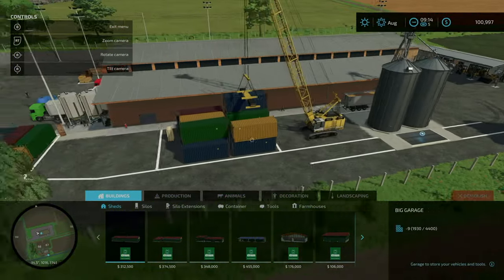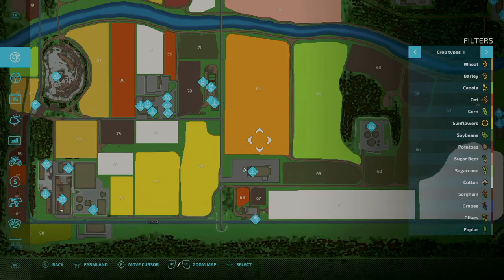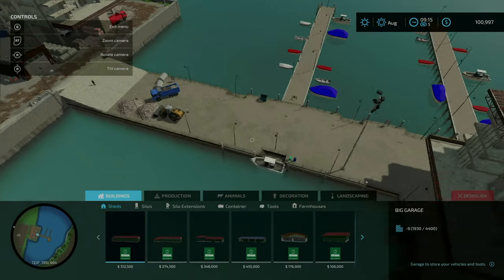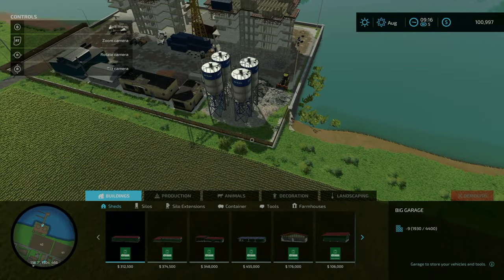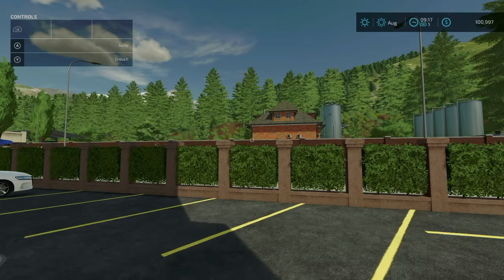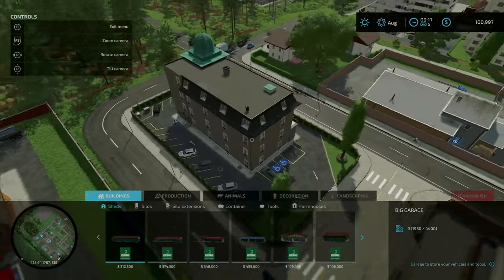Two new points of sale: the construction area is right here — very nice. And then the hotel is up here, which is a really nice looking building.